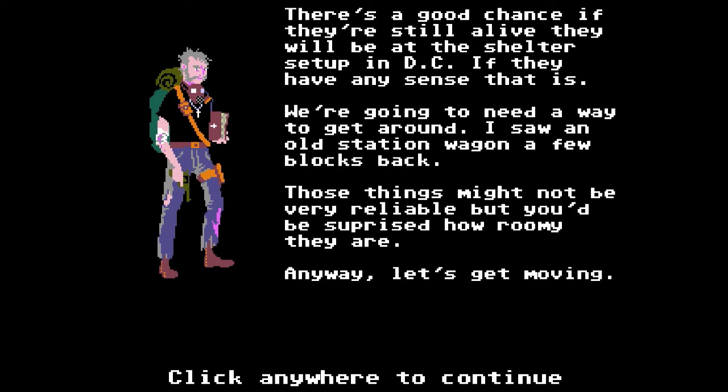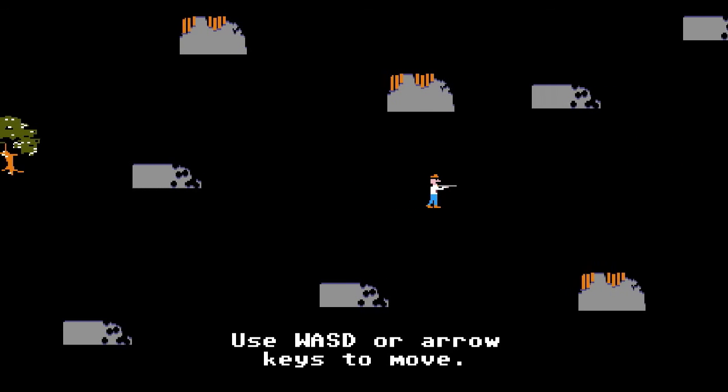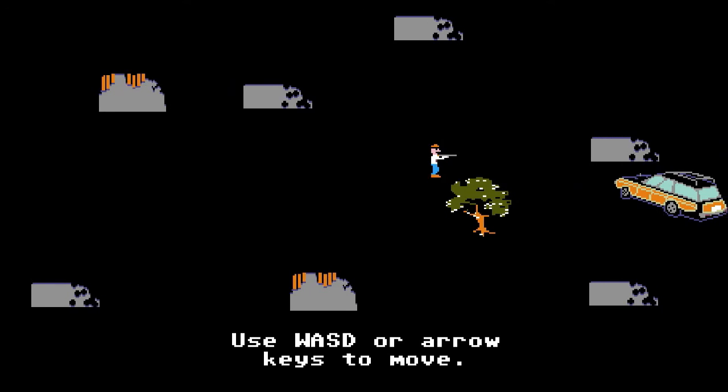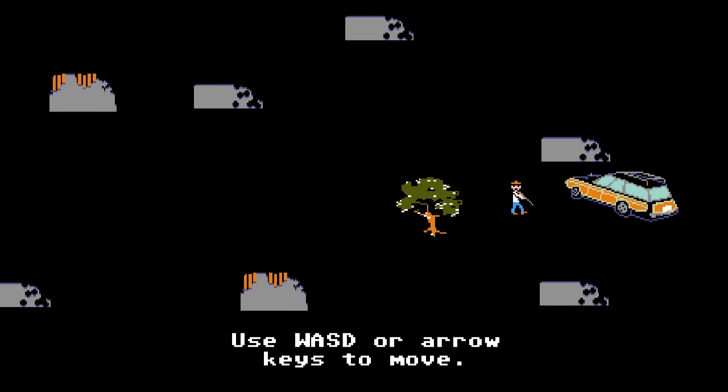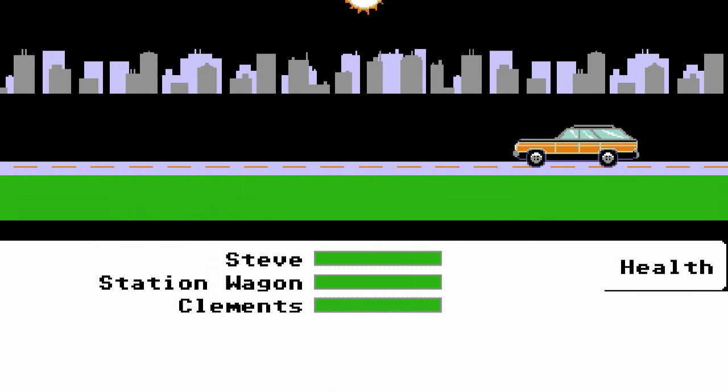There's a good chance if they're still alive, they will be at the shelter set up in DC. We're going to need a way to get around. I saw an old station wagon a few blocks back — those things might not be very reliable, but you'd be surprised how roomy they are. Let's get moving. Hopefully it's a Volvo — those things are safe as hell. Use WASD or arrow keys to move. Steve rides with Clements. Everything is going well — Clements has broken his arm. How the hell do you break an arm? Clements, you should not be driving.